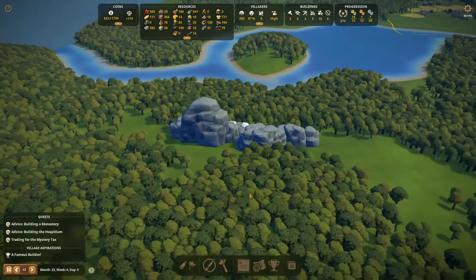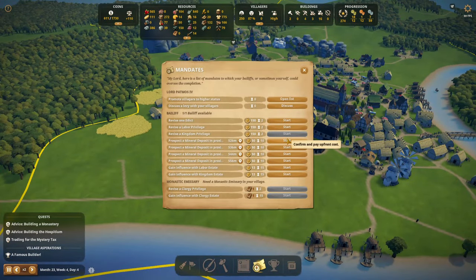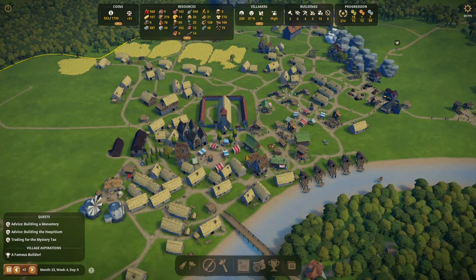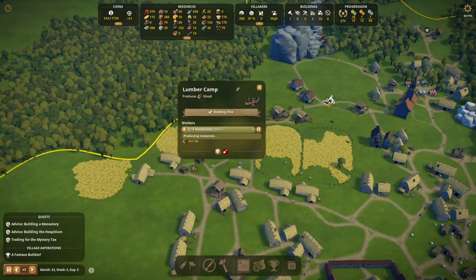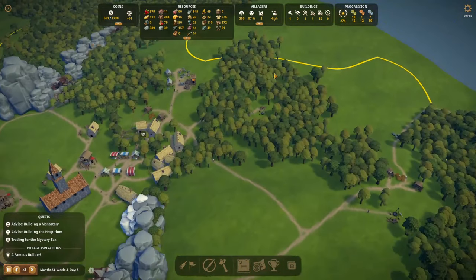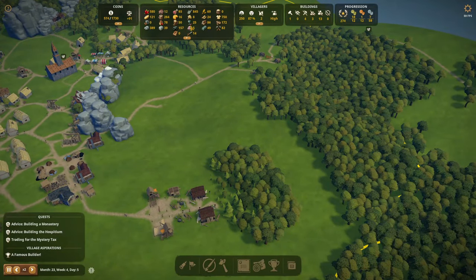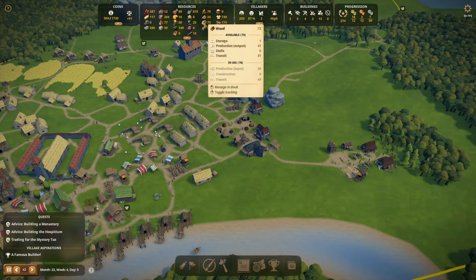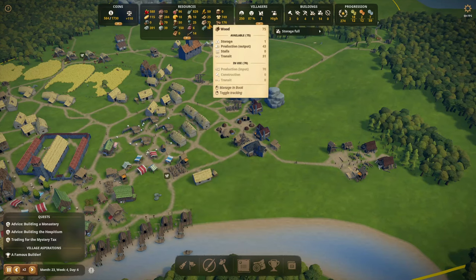The bailiff has found some marble — great, it's quite far from town but we'll be fine. He's now going on another prospecting mission; we'll just keep sending him out. Another lumber camp is built — great news. That means this old one can go now. We were down to about 77 trees, but now that we've assigned these areas for chopping, we can see the count running up. We're at 86 but 31 is in transit, and as soon as that's delivered we should see a real increase.